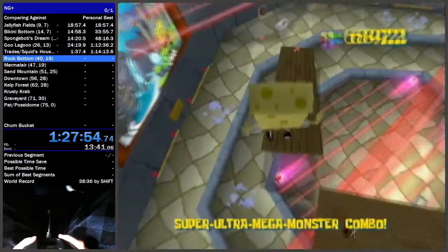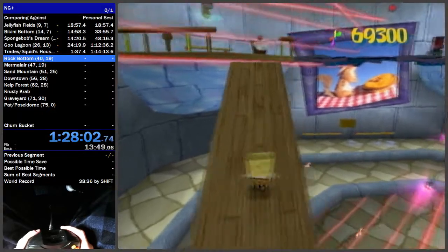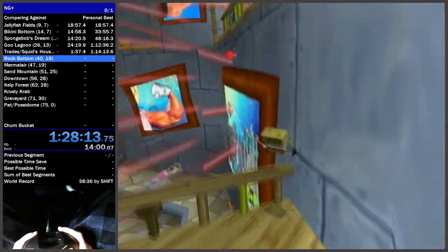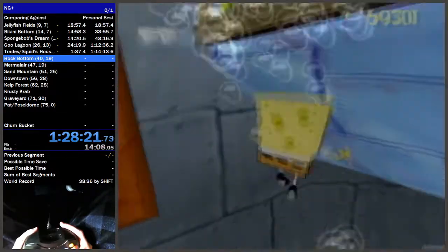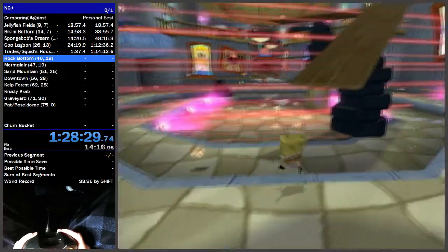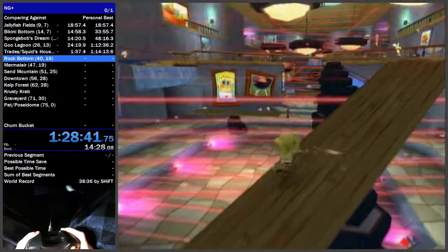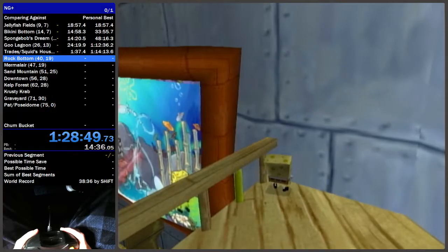Jump down here to the teeter totter. The easier strat is to wait on this side until it goes all the way down. You can spin and run underneath and bash over the railing to get over here. You can also spin right here and go under without waiting for it to go back the other direction — that's faster but a lot harder.